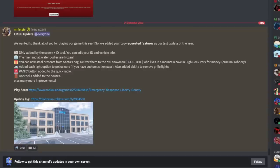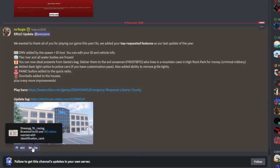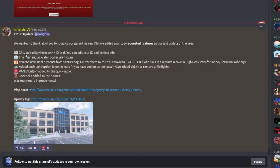Hello everyone, welcome back to the final update of the year, apparently according to the dev forums. We've got a new DMV where you can get ID, the river and water is frozen, you can steal presents, dash light options, a panic button, and doorbells. This is gonna be crazy.